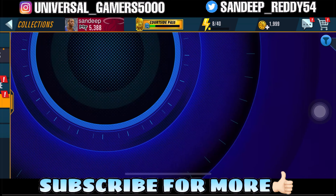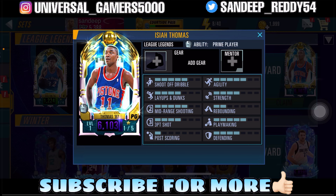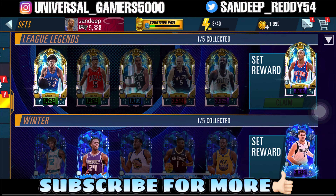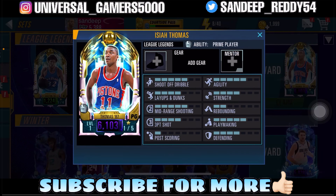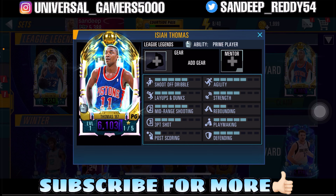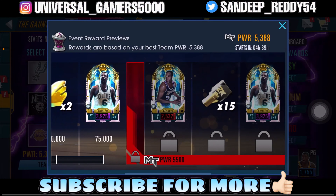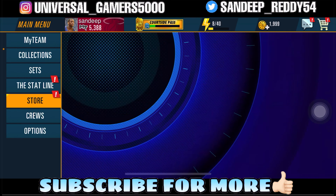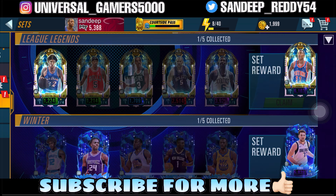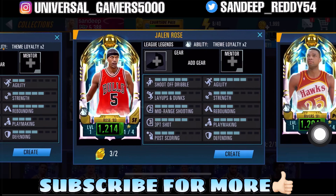We also have a chance to complete this set and get Issa Thomas. I'm really habituated to saying 'absolutely free' but since we purchased some packs it's not free. For people who are above 5,500 power, you can get three collectibles right here and just get Issa Thomas for free.